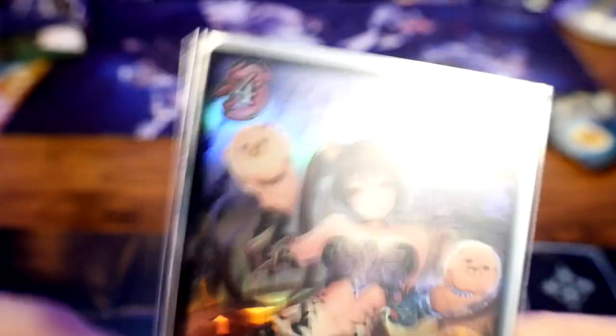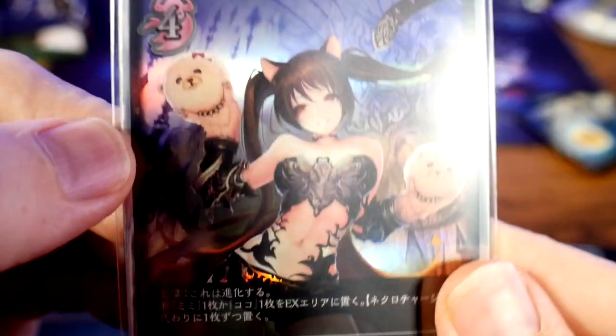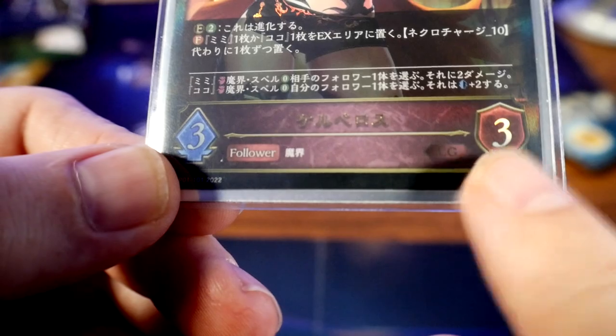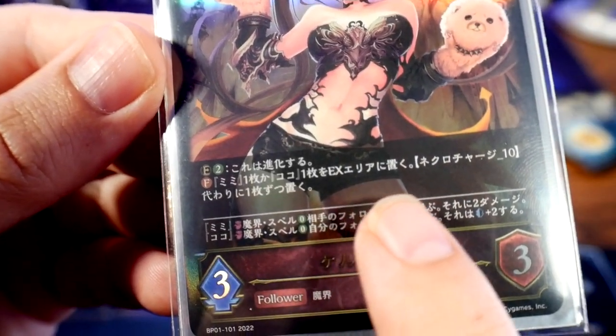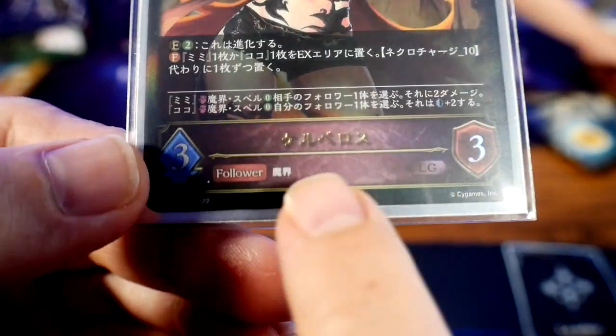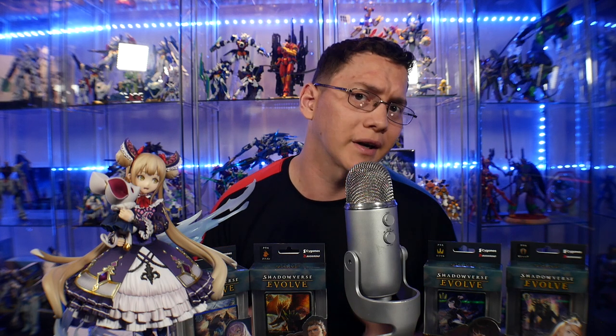Follower cards are basically what you use to attack. Followers have a play cost, and behind that play cost is the class symbol. They have their attack and defense, represented by a sword and a shield, their effect text right over the illustration, the name of the card, and a trait — basically like 'dead' or 'vampire' — which is a characteristic of the card, though so far not many cards utilize it.